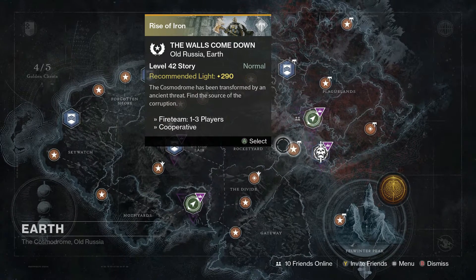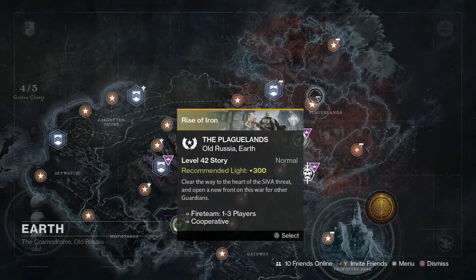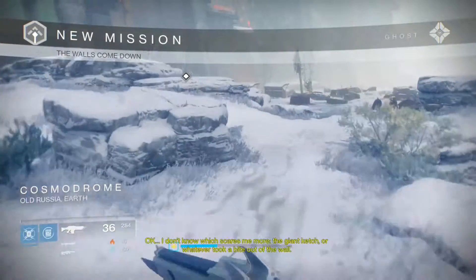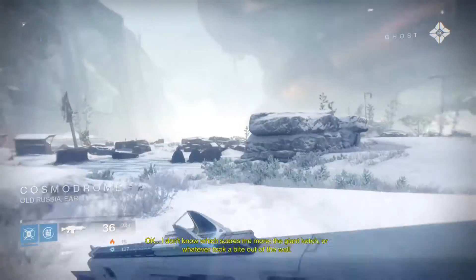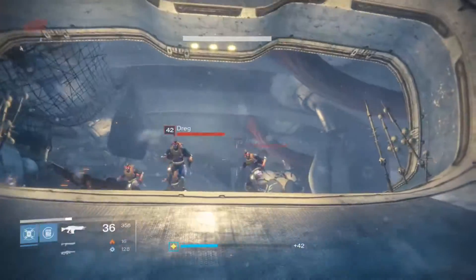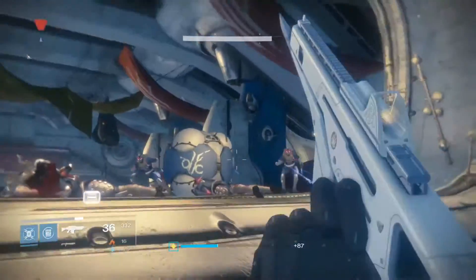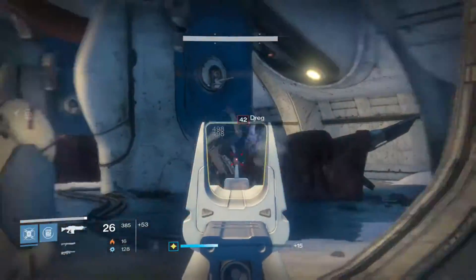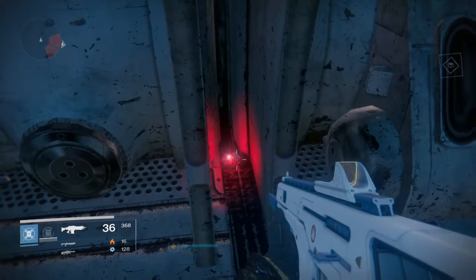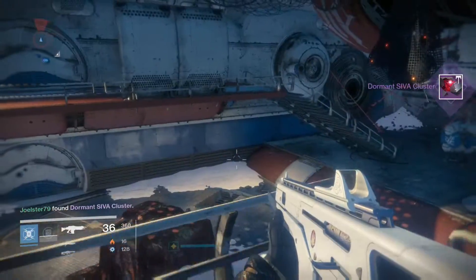Welcome, once again to a new video. We're going to start this mission right away — the walls come down, making it easier to find the sima clusters. We'll head right away to this chip on your right hand side. There's going to be plenty of enemies in there, but nothing out of the usual — pretty easy, pretty fair. Once we eliminate all these enemies, head to the left hand side inside the chip and you'll see the first sima cluster right between the divisions in the wall.